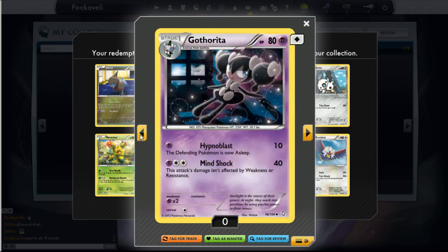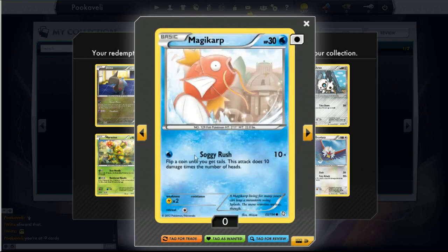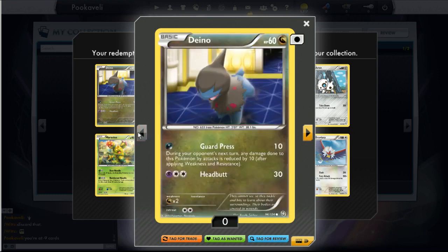We have a Roserade also winking at you, a Gotharita, Maractus, and Aron who is eating a girder or something — not the Pokemon Gurdurr, but an actual metal thing. And we have a Magikarp: 'A Magikarp living for many years can leap a mountain using Splash. The move remains useless, though.' So Magikarp has developed the ability to leap over an entire mountain but still can't do damage. I guess that's why it learned Bounce in the video game — even though you can splash all the way over a mountain, apparently the attack is still useless.